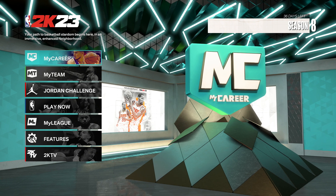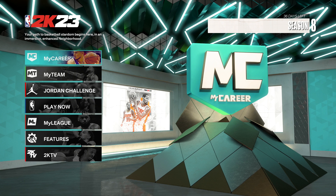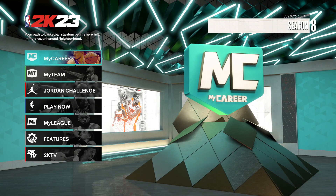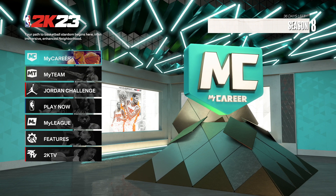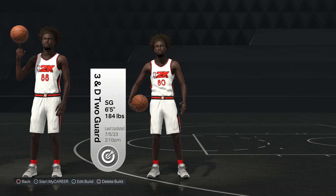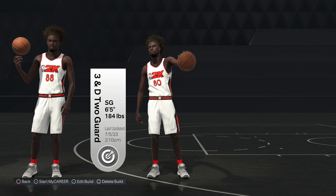Also leave a comment down below — let me know what you guys think about this build, let me know if you like it or not. If you guys have any questions or need any help, leave it in the comments and I'll try to respond as quick as I can. Now let's get into the 3 and D 2 guard. I just wanted to show you guys the build name — it's really called the 3 and D 2 guard, it is not capped.